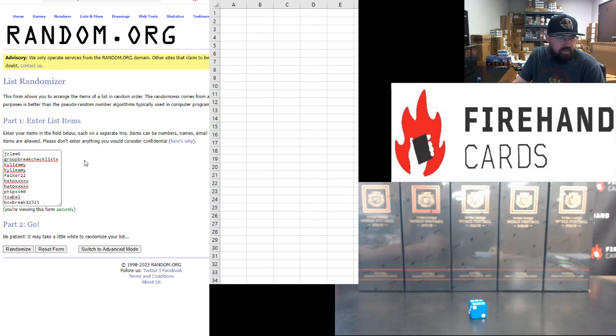Participants in this break: J. Clem, group break, Kylie Amy for two, Falker, Hato for two, Fisai 40, T. Sable, and box break round out the field.